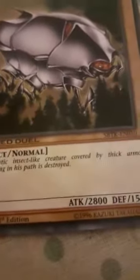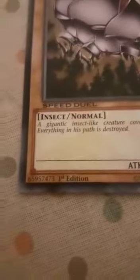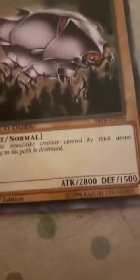And finally, an eight-star monster — Metal Armored Bug 2. You have to tribute two cards. It's Insect and Normal type. A gigantic insect-like creature covered in thick armor, and everything in its path is destroyed. Attack 2800, defense 1500.